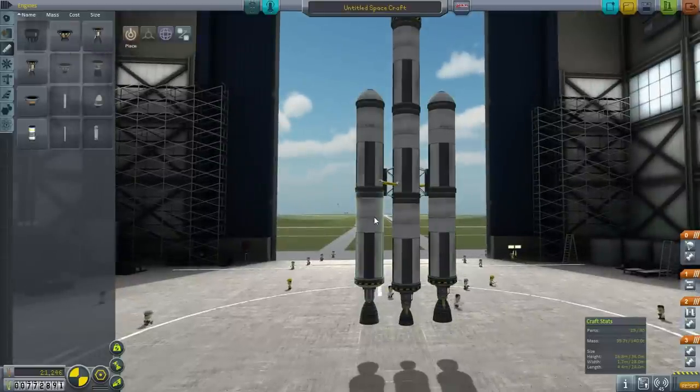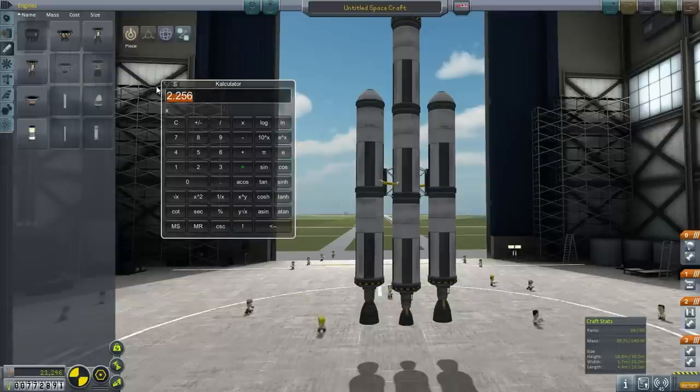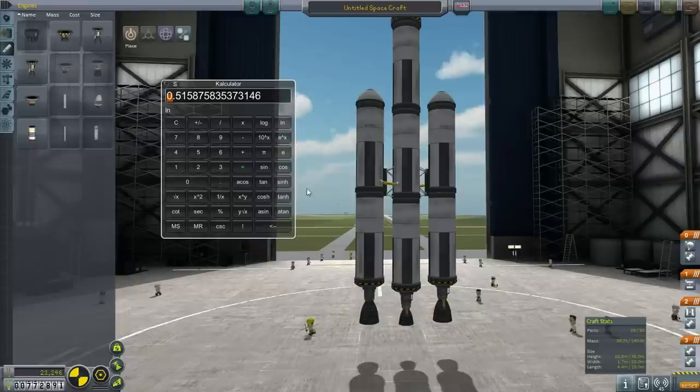We've got a 39.7-ton total mass, and we've got 4 tons × 4 = 16 tons of fuel in the boosters. So the empty mass is 23.7 tons. ln(39.7/23.7) = ln(1.675). Taking the lower ISP of 320 × 9.81, that gives us 1,619 meters per second delta-V for the booster stage.